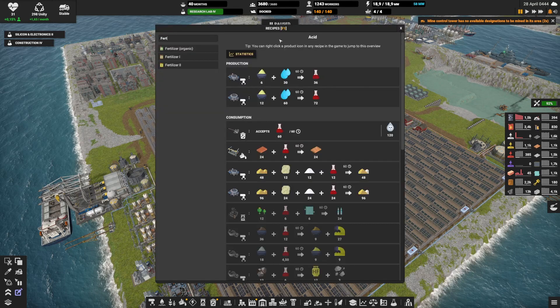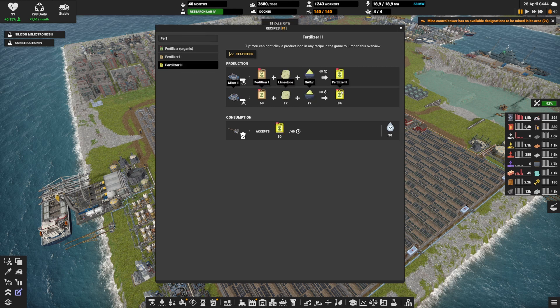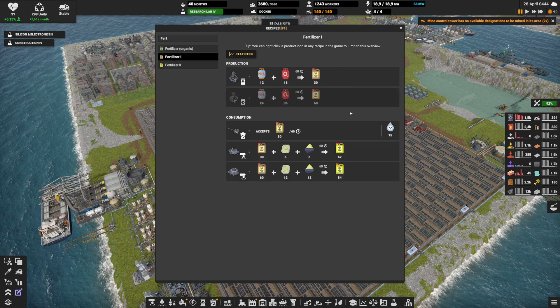Let's click on the recipe book F1 and check fertilizer level 2. To make it, we need fertilizer level 1 plus a bit of limestone and sulfur. For fertilizer level 1 there is only one way: a chemical plant level 1 or 2 using ammonia plus oxygen. Oxygen is easy — there are many ways to make it, and in particular you can just use the air separator.